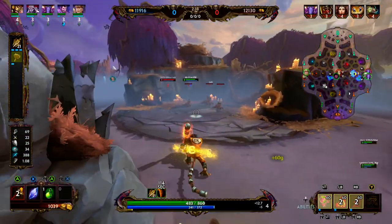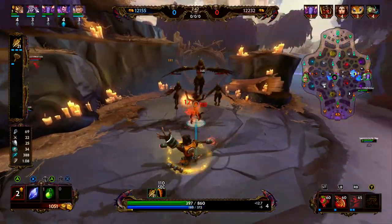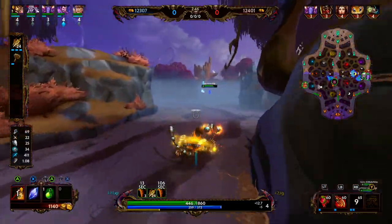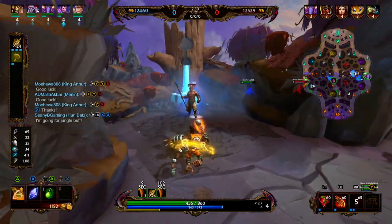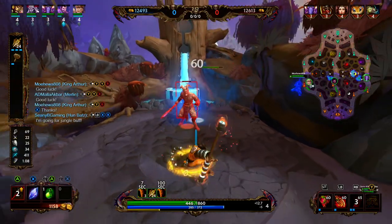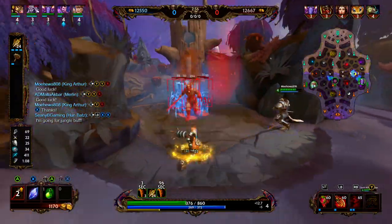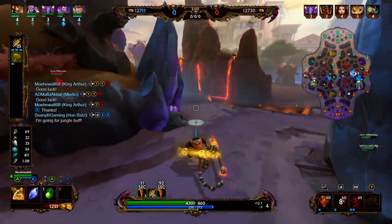We go ahead and get the jungle shrine and we're now level 4. With Hun Batz, at level 1 put a point into our 3 because the monkey does the most damage. Level 2, put a point into our 2. Level 3, put a point into our 1. Level 4, point into our 3, then ultimate whenever we can. We want to max out our 3, then our ultimate, then our 2, then our 1.